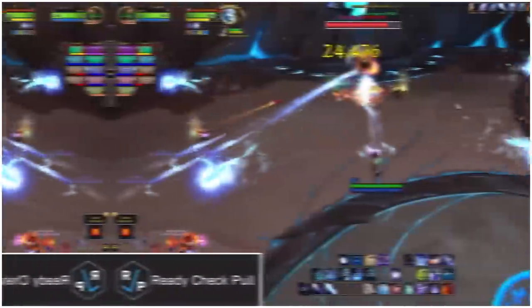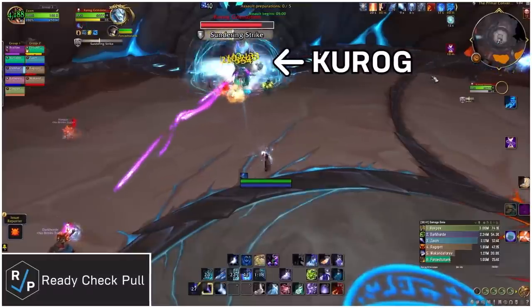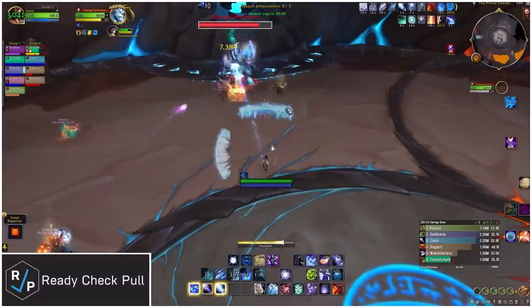Hey, I'm Zax, and this is Kurogg Grimtotem, the boss you can do right after Senarth.